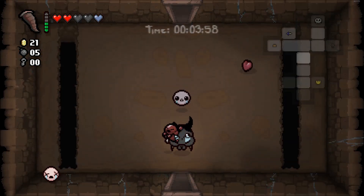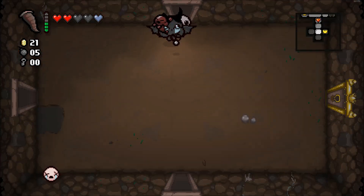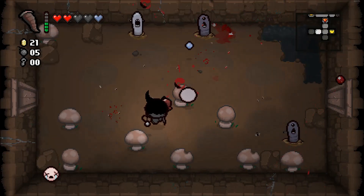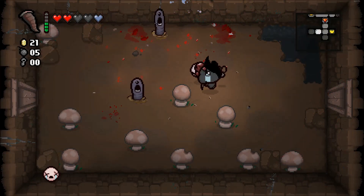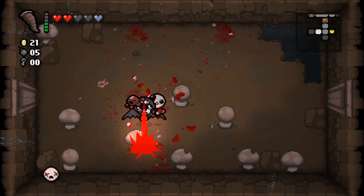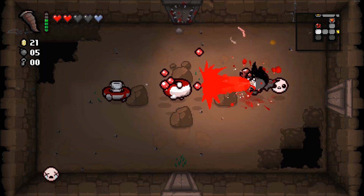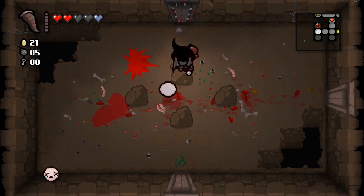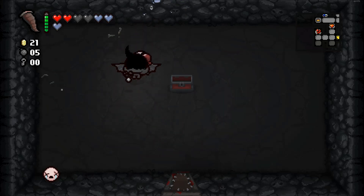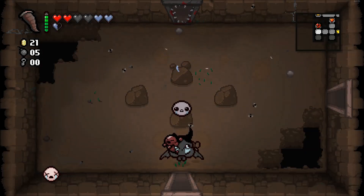I'd like to get a charge if possible for fighting the boss. I really haven't been getting any keys so far. I've been playing for four minutes. We are in Caves 1. I've been trying to explore as best I can to get some keys, but opportunities are not presenting themselves. Where are the keys? We might actually get a charge unless these rooms just don't have combat, unless we get two spike rooms.